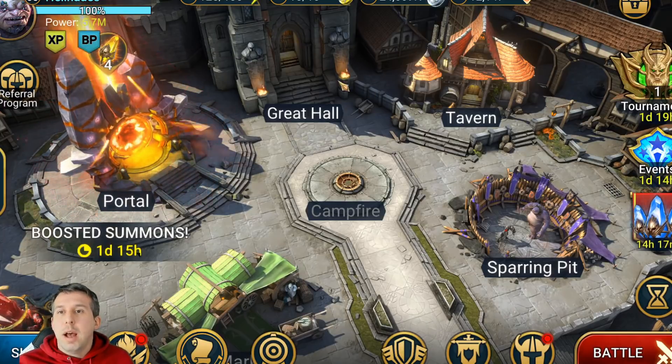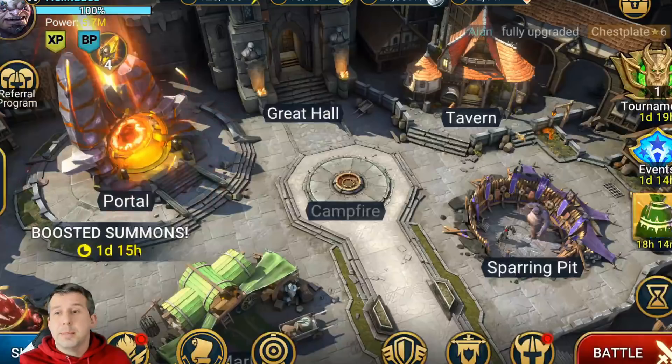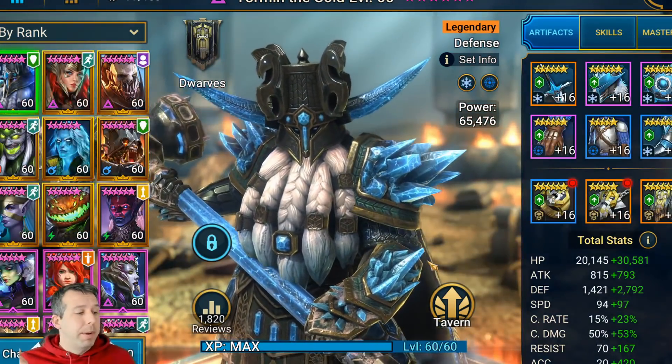Let me show you my Great Hall first. I've got crit damage through the roof, high levels of accuracy, high levels of defense, pretty solid resistance, and good HP as well. My Great Hall is really helping me get some of these stats — but champions still have to be built well, otherwise I'm just going to get nuked in the arena.